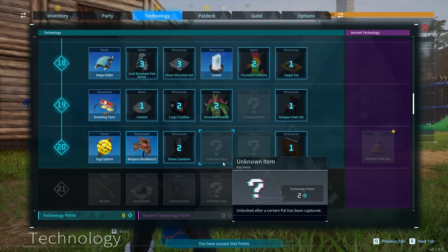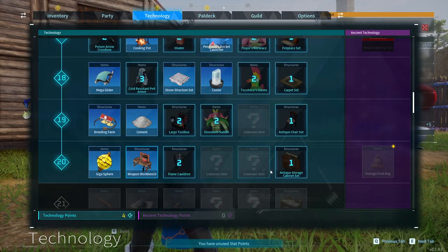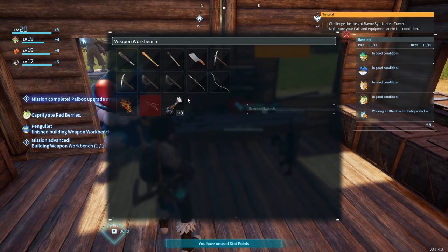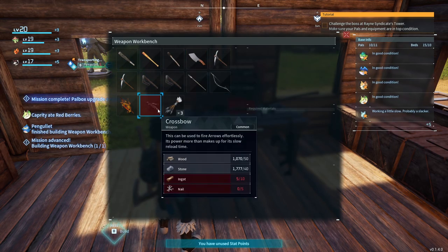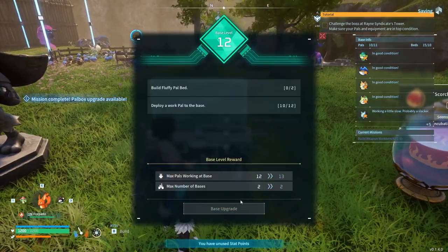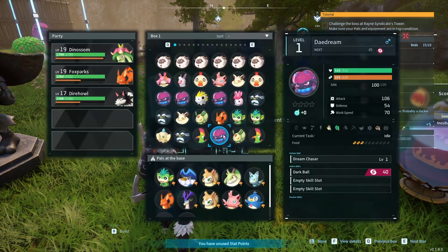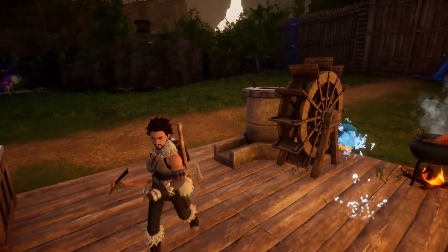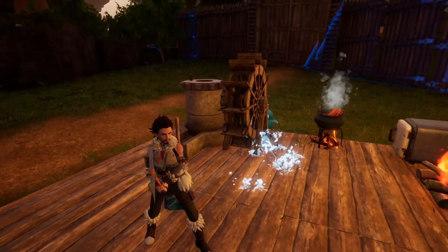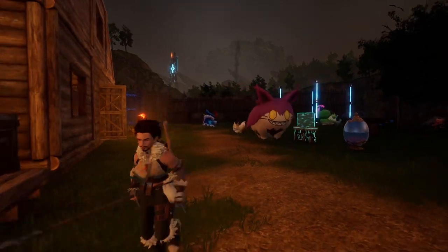Cement, stone structure. We got all our weapons in here but we don't have any guns yet — that's lame. Mission complete, upgrade again: build fluffy beds, deploy your pals to the base. We've got him milling down some wheat into flour for us — look at him go!